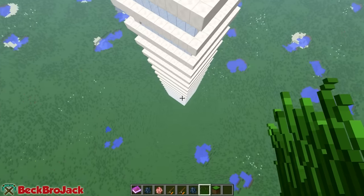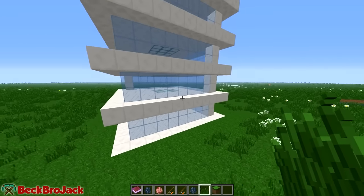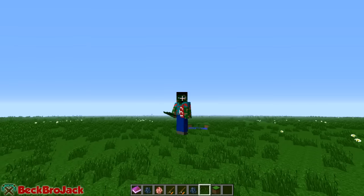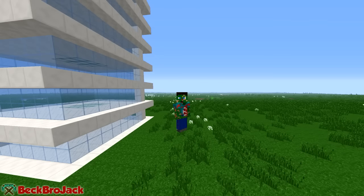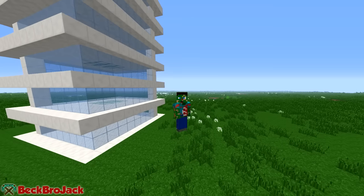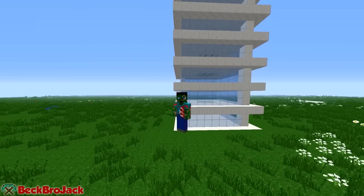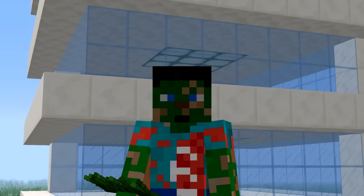That is pretty much the whole entire command, guys. It just allows you to add customizable skyscrapers into your world — it's pretty awesome. That's pretty much everything to do with this command block creation. If you guys enjoyed, make sure to go pound the like button. Let's aim for 200 likes for this episode. Go check out the command in the description down below and also check out IJAMinecraft for more awesome command block creations. My name is Beckbrojack and I will see you guys all next time. Bye!